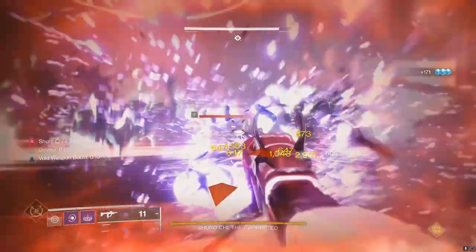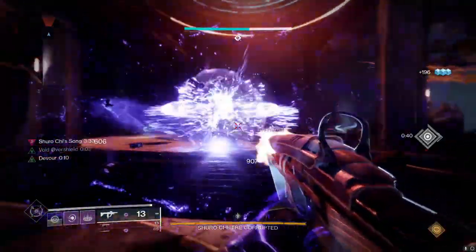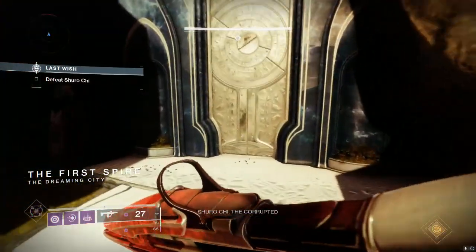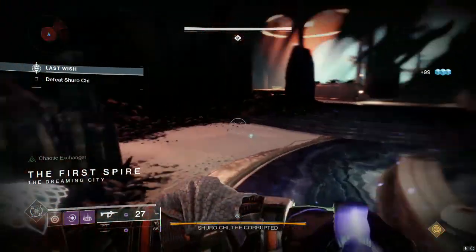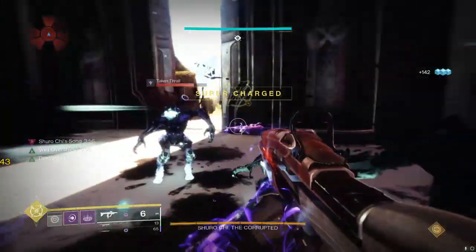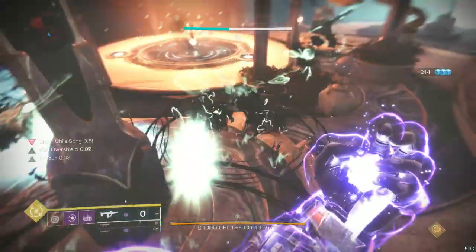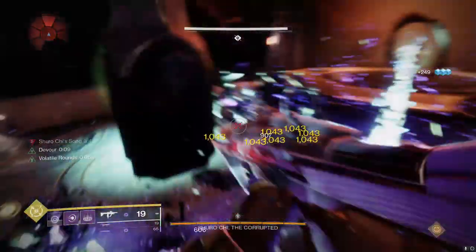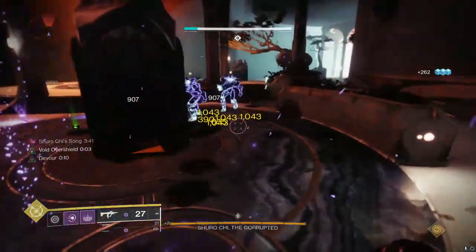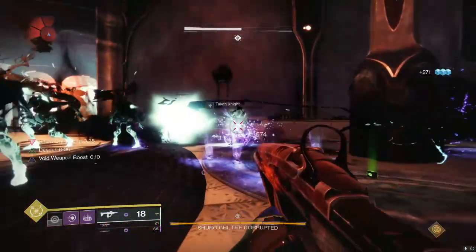Golden Tricorn on a Contraverse Hold warlock build is actually disgusting, and Rampage is also nice. The new perk Repulsor Brace is very interesting — whenever you defeat an enemy affected by a void debuff, it gives you a small overshield. We've got one roll with Demo and Repulsor Brace, and one with Demo and Golden Tricorn. With weakening grenades that's going to be very common. The origin trait Bitter Spite is also very nice: while this weapon is equipped, taking damage accelerates its reload speed up to five stacks, which directly counters the gun's somewhat slow reload.